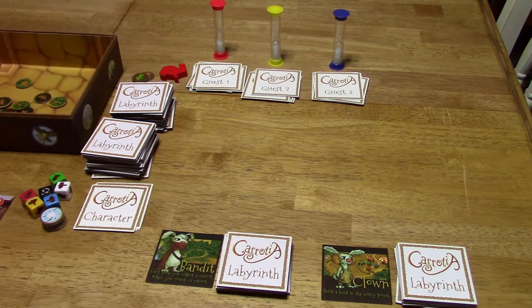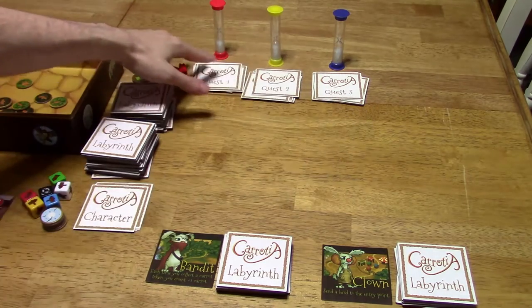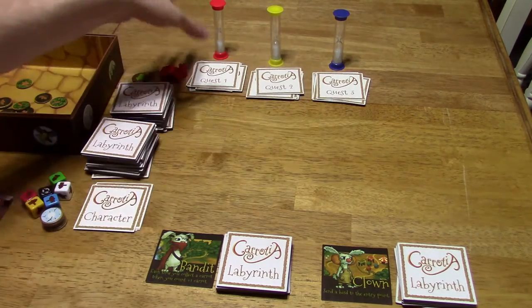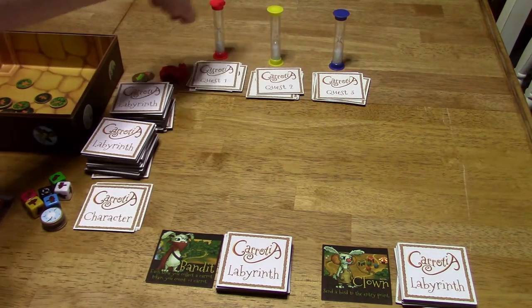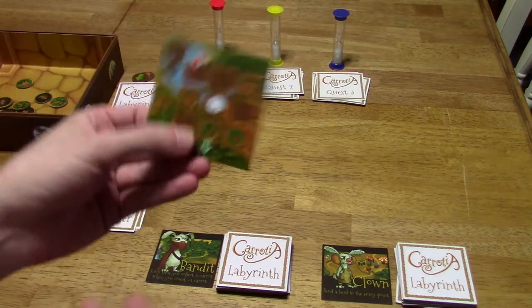The number of carrots you have to collect depends on how many people are playing — I think in one to three players it's 20, and in four to six I think it's 25 or something like that. The game is played over three rounds, so you've got three different quest decks. Quest one is for round one, quest two is for round two, quest three is for round three. You've got sand timers for each: 30 seconds, 60 seconds, 90 seconds.